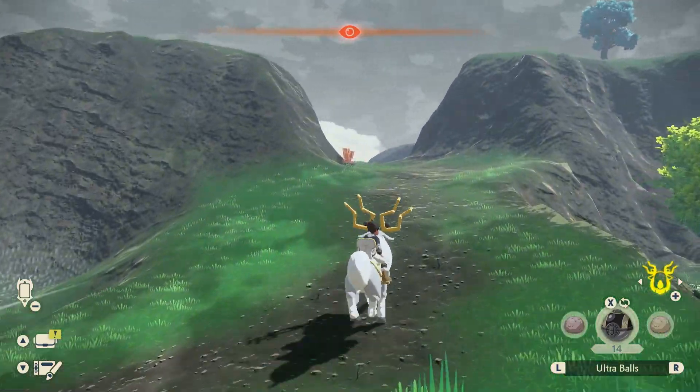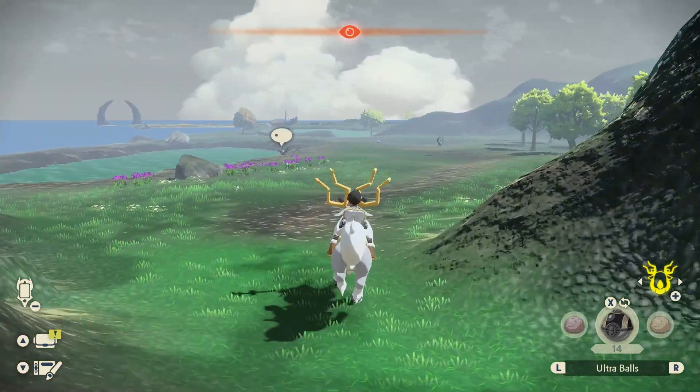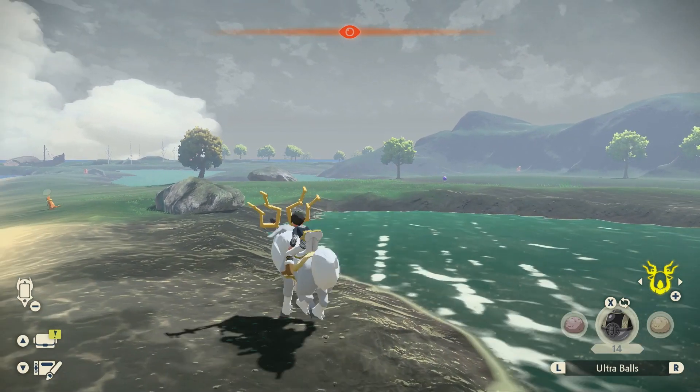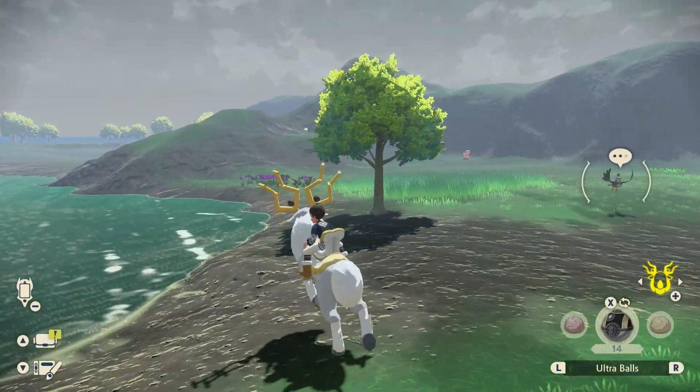Travel to the southeast of the region where you can also find a shipwreck, but we're actually going to stop near the Bother's Lagoon. Right here you can find some Staravias and also Starlys, but you should be able to spot a Togepi exactly right there. We're just going to walk past these little fellas and right there — look at that — we find this little guy.